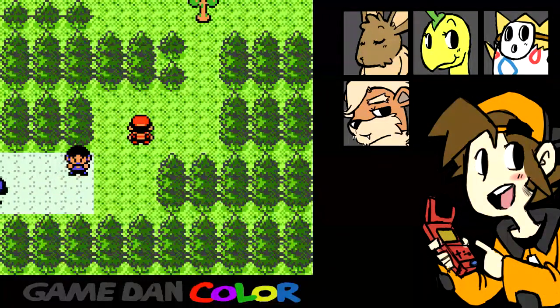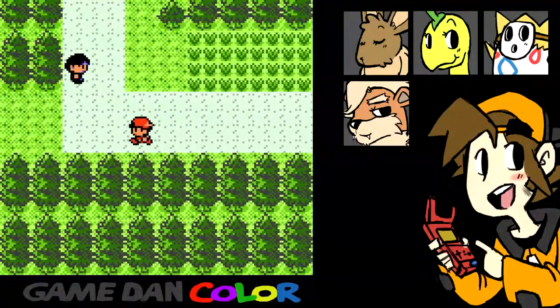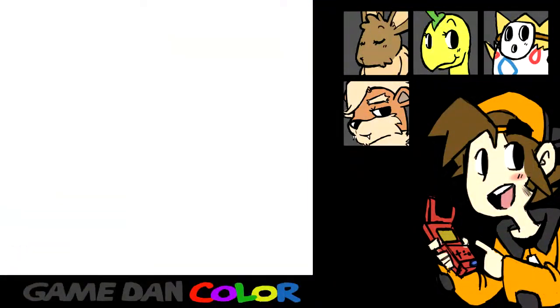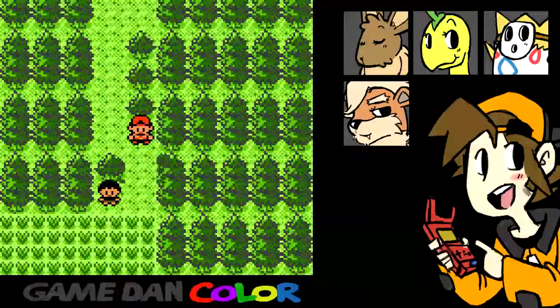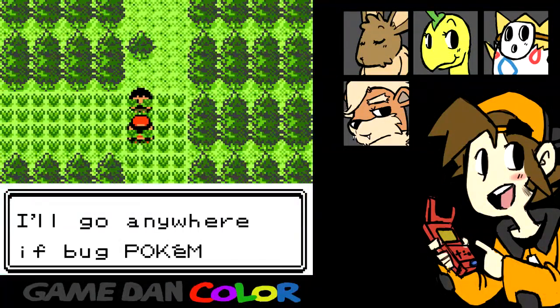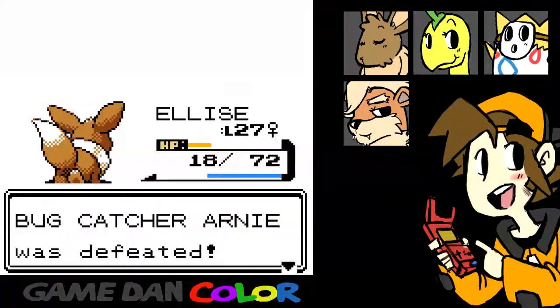And there she goes. Apparently in Crystal, you can't just walk into the flower shop and get the water bottle — you actually have to come over here and talk to her sister first. Cut! Hi-yah! So now we're here — I think this is actually the shortcut. Bug Pokemon up here. Bug Catcher Arnie was defeated. It's weird, I always thought those sprites were girls.